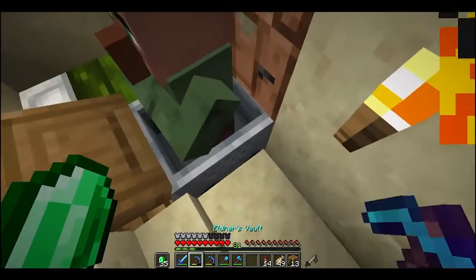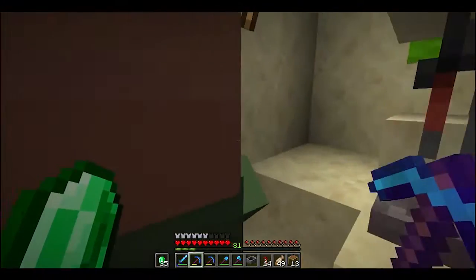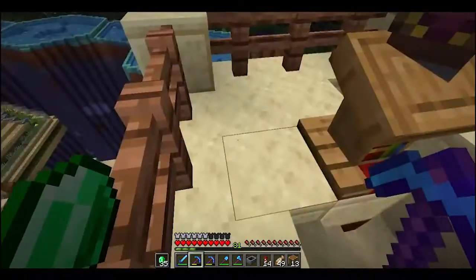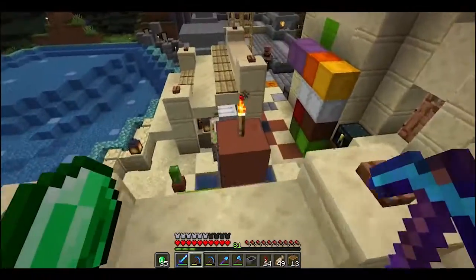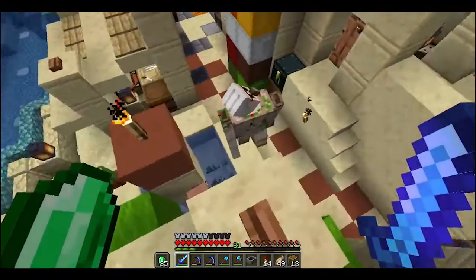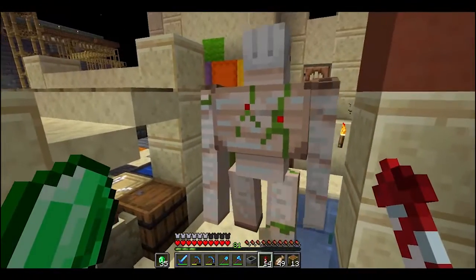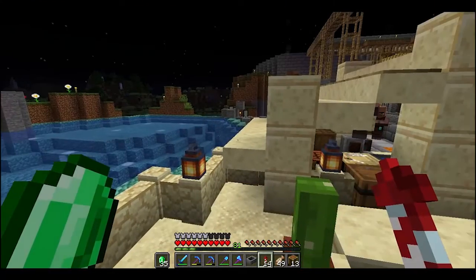Oh no — that's not good. Will the iron golem try to fight me now that I've accidentally hit that nitwit? I don't want to hit the nitwits. Oh, he's looking at me. If I come down here, is he going to whack? No? Okay, good. I almost crapped bricks there — that could have been bad.